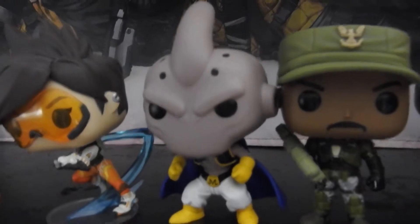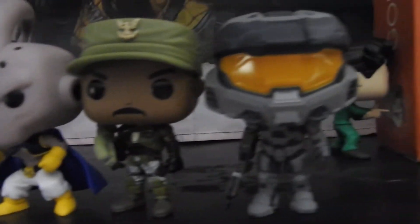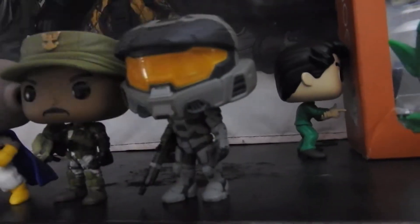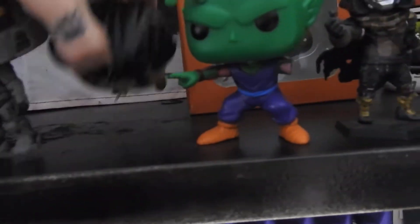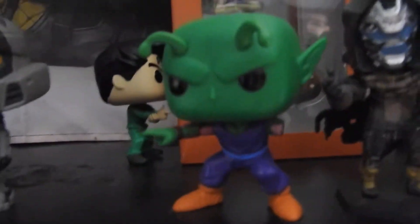We have a Majin Buu first form, Sergeant Johnson, and a Noble figure from Halo Reach — I don't remember which one exactly. Yusuke is over there facing the logs; he's been a bad boy because his Pop figure doesn't stand. I really hate Pop figures, but I keep getting them. Here's Piccolo with one arm doing his Special Beam Cannon.